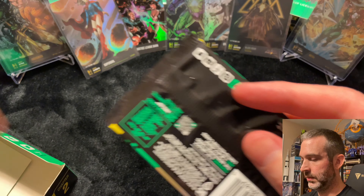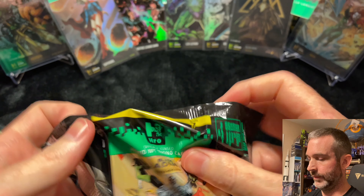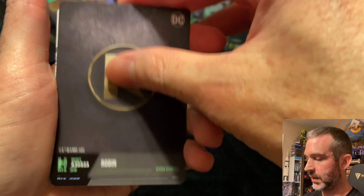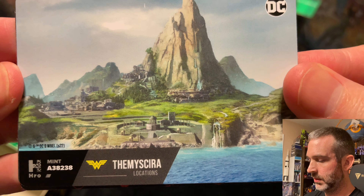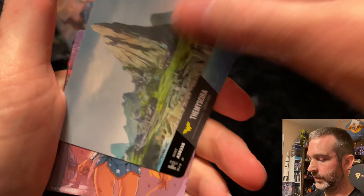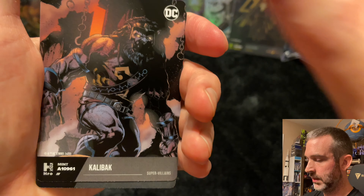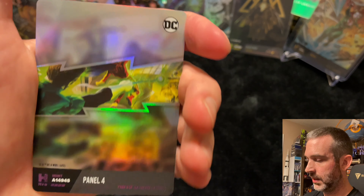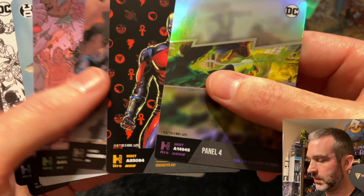Pack ten on the left. Uncommon. Superior. Common. Uncommon. Common. Superior. And epic. Yet another pack with just one Black Adam card.